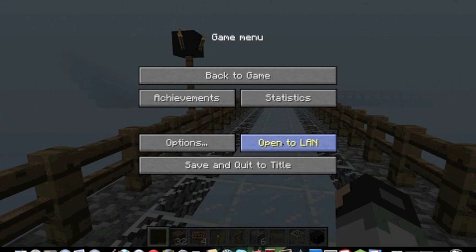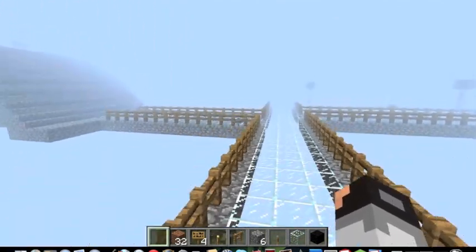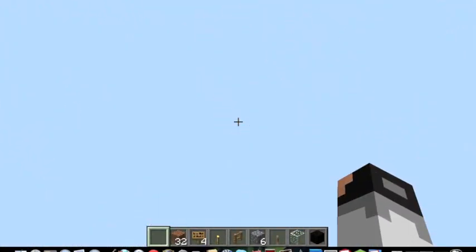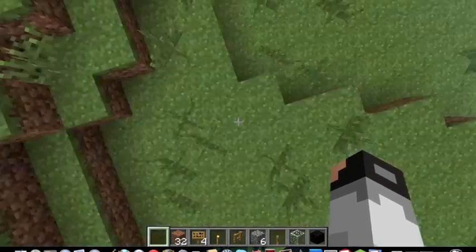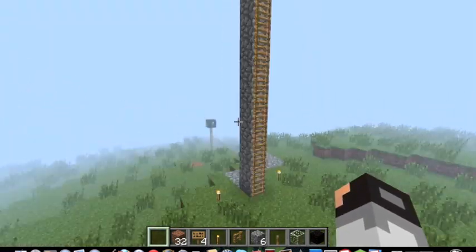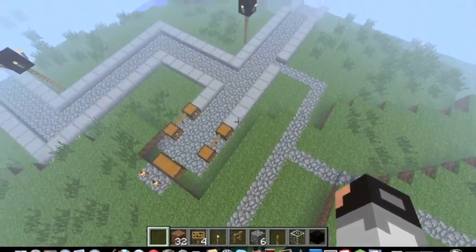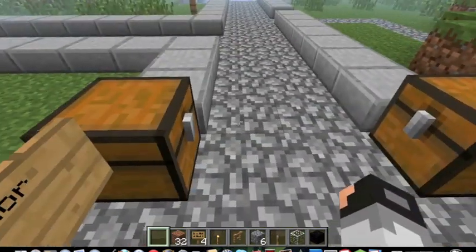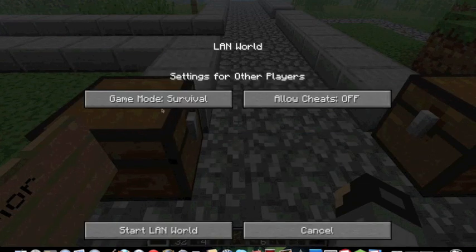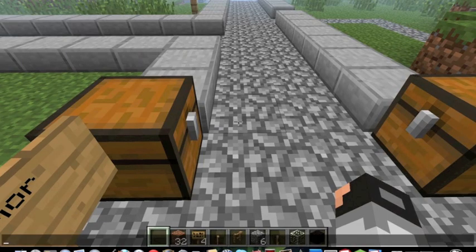So if you update to 1.3 of Minecraft, let's go down to my main Diamond City — go to my entrance, the spawn area. So yeah, if you open to LAN, you can choose a lot of stuff like allowed cheats, and we'll show you why it says that.